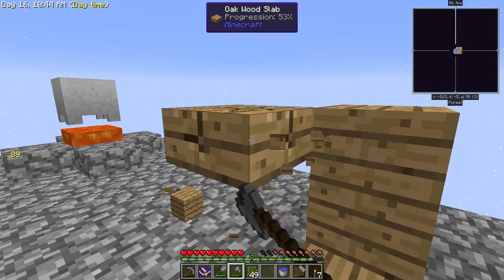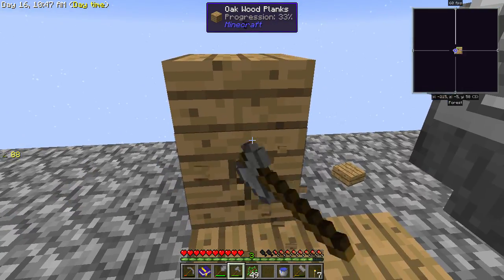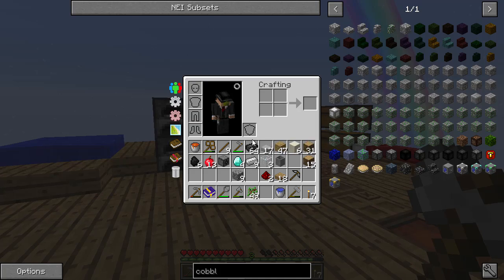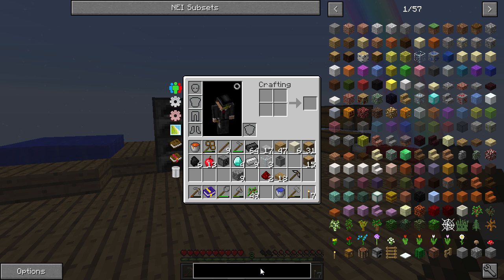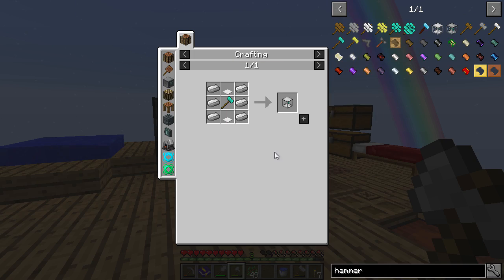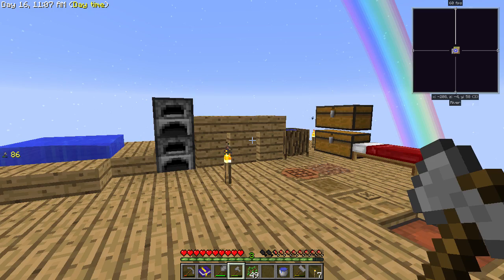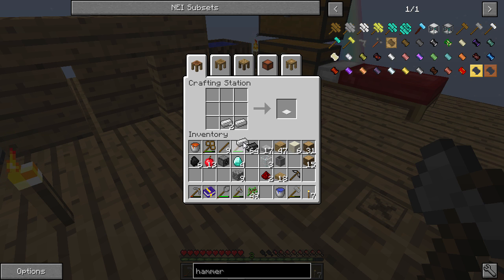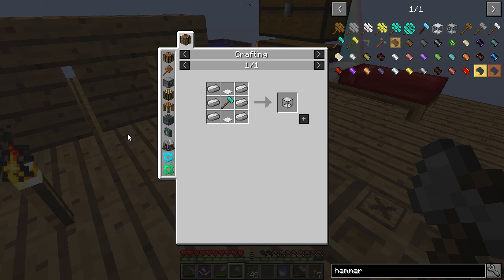There we go, lovely stuff. So today my big goals are to get a smeltery going of sorts, and also I'm really tired of hammering — there is an auto hammer, so let's start by making that. I'm probably not going to have enough stuff — I am one short.